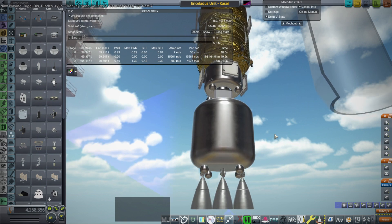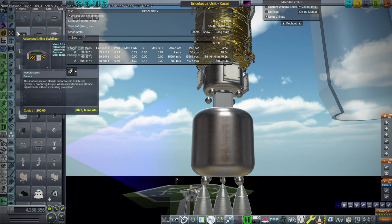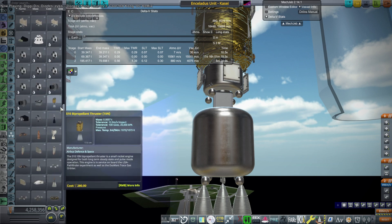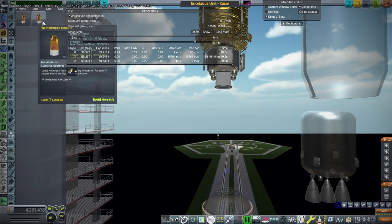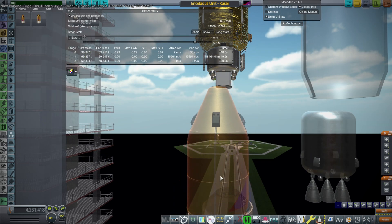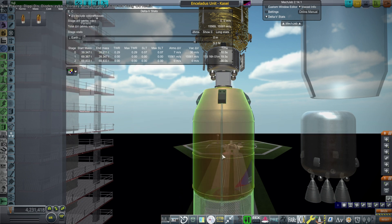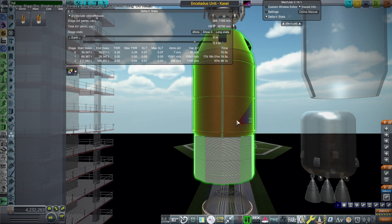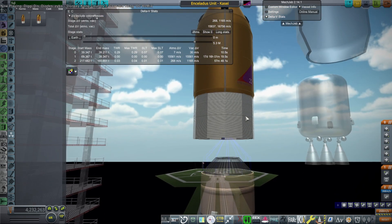We've got an NTR lander on top, a reactor and generator powering an ion unit in the center, and the Fuji stage at the bottom. The Fuji hydrogen stage has another nuclear engine. This is not ideal — it's a mock-up — but I'll try to make this all tighter and combine things together.